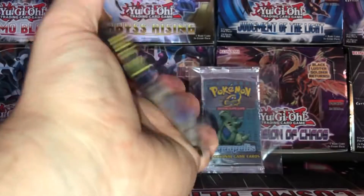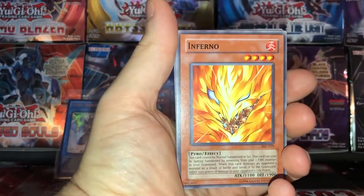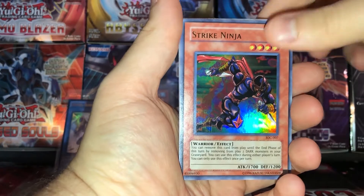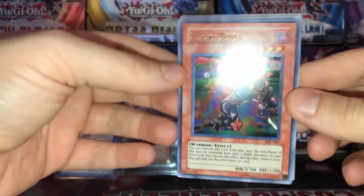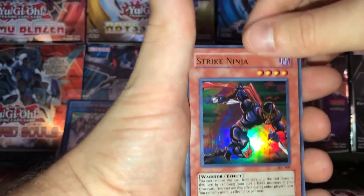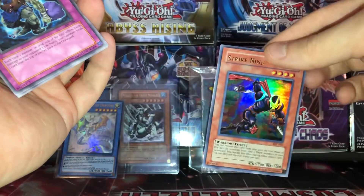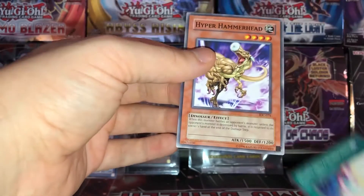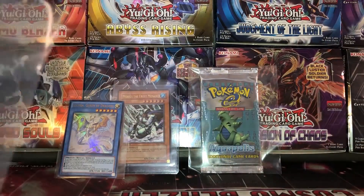Let's see what we get in our very last pack, guys. Thank you for making it to the end of this video — I hope you guys enjoyed the opening. That's an interesting common card. Hey hey — we got a Stork Ninja, Ultra Rare! That's pretty cool. That's probably one of the better Ultra Rares — a really interesting old-school card. They kind of introduced the whole concept of banishing himself from the field. He's like the original Wind-Up Rabbit, which is pretty interesting. Chop Man, Earth Chant, Ojama Delta Hurricane — and I like me some Dinosaurs. Hyper Hammerhead.